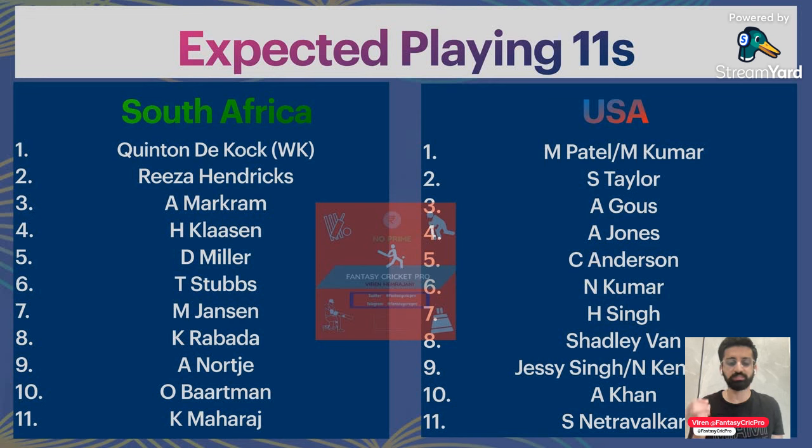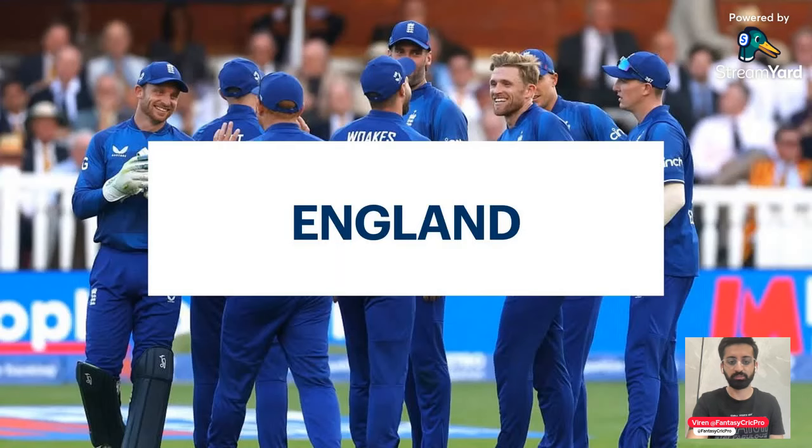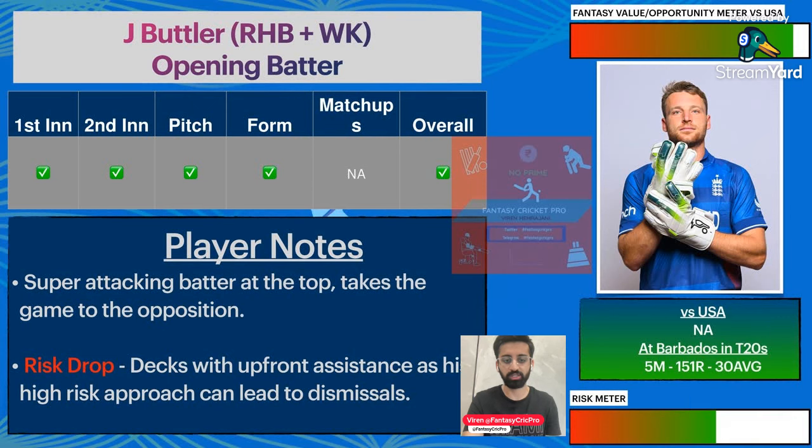Milind Kumar played in the last game, and Monank Patel is also doubtful. If Milind Kumar comes, he will go down in the order. For England's team, we will expect a similar lineup — not too many changes. Mark Wood's last games are not good, but because we have an associate nation who hasn't played international cricket against these teams, their pace can be quite effective here.